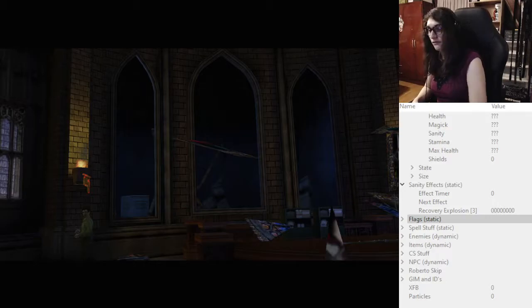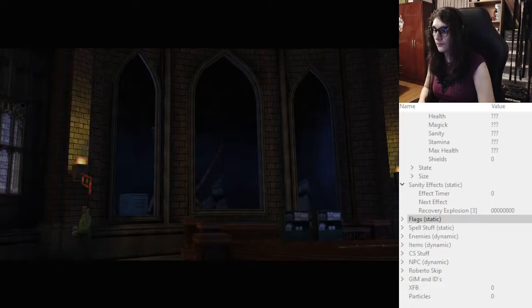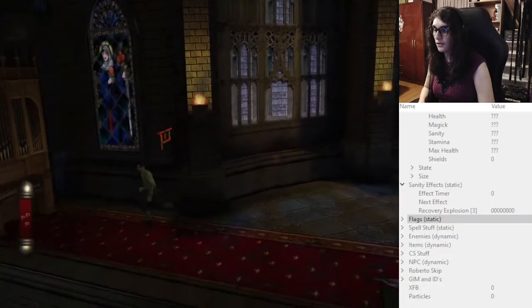It's fairly simple. First thing: you don't need to do reveal just yet. We're gonna do the reveal on the organ. So you run to the organ — don't do anything on the window or anything.